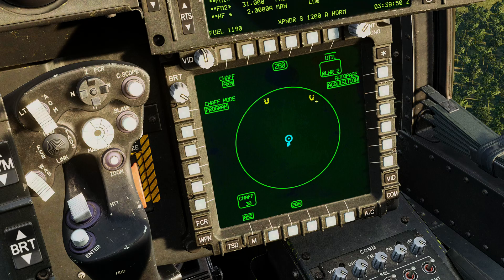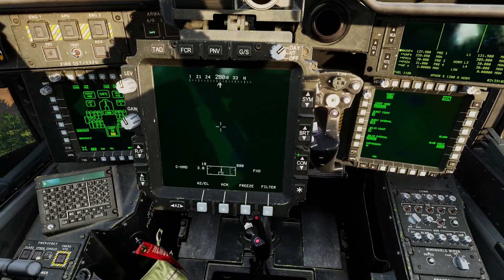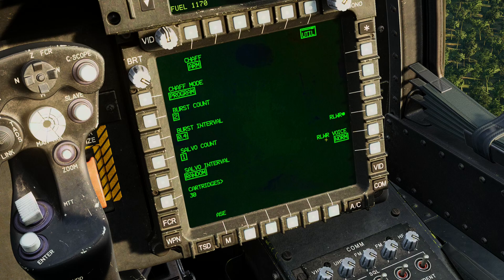You can choose between manual and program for chaff, and if you go into util you can actually edit that program — so the chaff program can be edited in flight, unlike the flare program. We've got a readout of how many cartridges are installed. You can type in a count and hit enter to tell the computer how many chaff you have, though that doesn't change what's actually on the aircraft. We also have the setting for the RLWR voice, which can be normal or terse. In normal mode it will announce the radar source every single time — for example 'SA-6 tracking' or 'SA-6 searching' every single time.